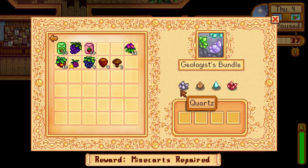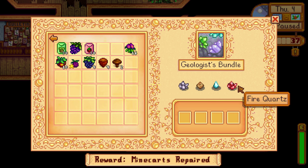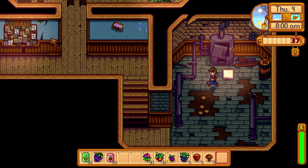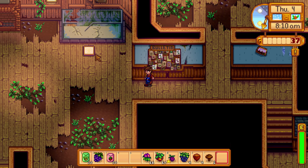The geologist bundle: quartz is found pretty regularly across all mine levels. Earth crystal is found in the upper 40 levels, frozen tear in the middle 40 levels, and fire quartz in the bottom 40 levels — corresponding to the earthy, icy, and lava biomes respectively. The reward here is probably one of the better ones just under the greenhouse: mine carts that let you move around town much quicker, getting to the mines instantly from the bus stop, reaching the quarry, and getting to Clint and the museum via the town option.